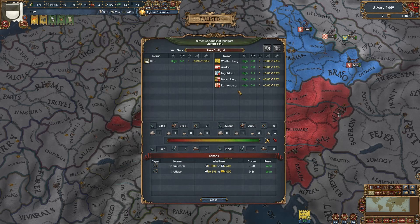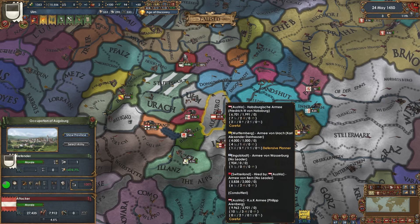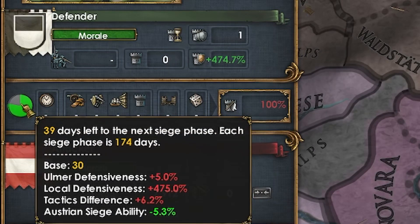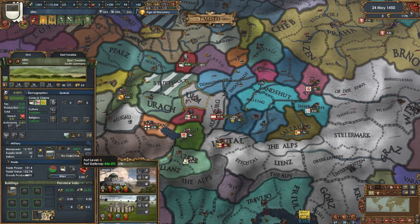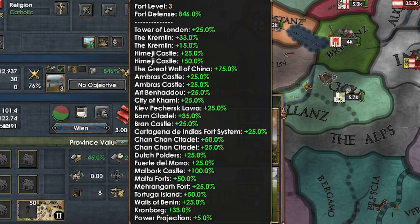They did stack wipe two armies already so maybe they're a little better off than I'm giving them credit for. Austria was over here sieging down Augsburg and the siege is taking quite a few minutes for just one province - 174 day siege ticks. Take a look at this number: 474. Then you pop over to Ulm and you see 846 defensiveness, meaning their siege ticks are going to take like one year.